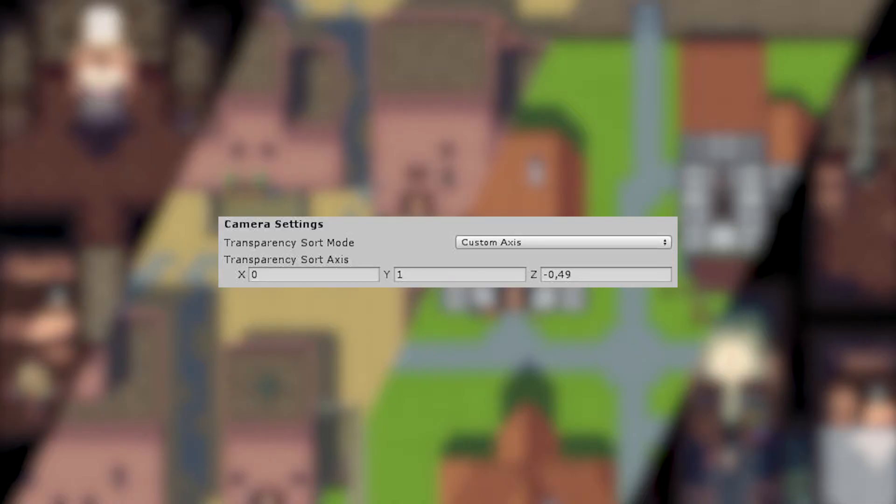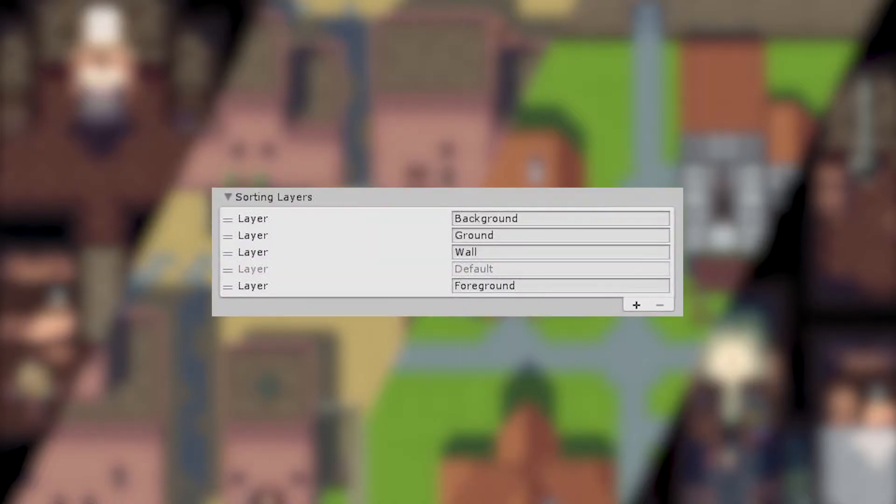For this setup to work it's important that you follow the suggested transparency sort mode and sort axis, as well as the suggested sorting layers to use for the different tile map layers. It is also important that the sorting layers are sorted correctly. The reference order used in the demo levels is: background, ground, wall, default, and then foreground.